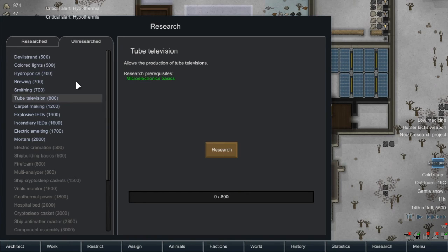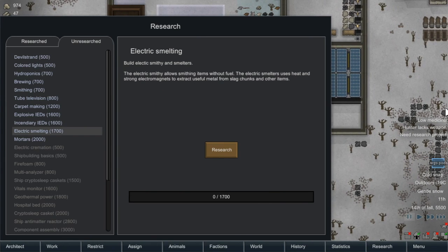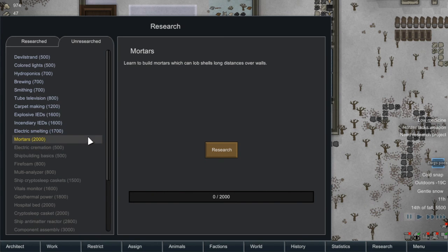Tube television allows production of televisions - kind of a fun thing. Carpet improves the quality of the environment and also keeps heat in, which is good. Explosive IEDs - allows colonists to build improvised explosive devices as traps for artillery. Incendiary - same thing but with fire. Electronics, electric smithy and smelters - we can find chunks of metal and smelt them down for resources. Mortars - learn to build mortars which can lob shells long distances over walls.